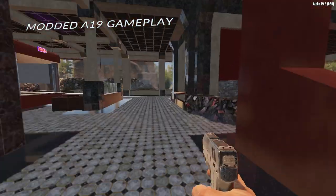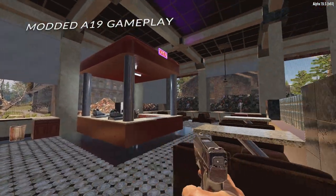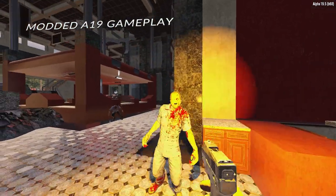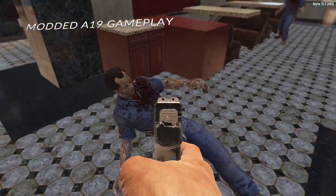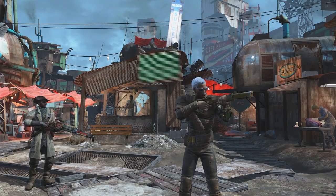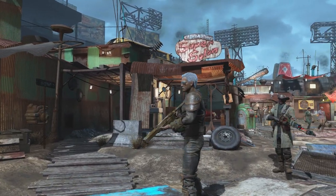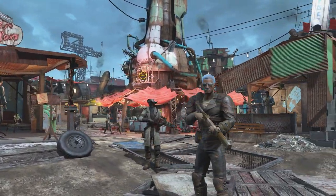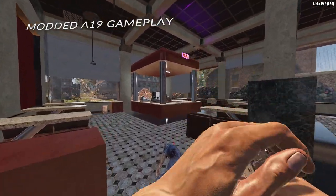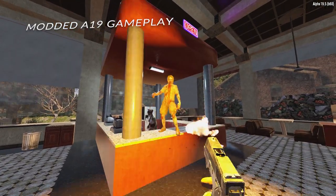The first set of weapons we will see added to 7 Days to Die in the next update is pipe guns. For those of you that don't know what a pipe gun is, it is a type of weapon which falls under the improvised firearms category — they're made from pipes, hence the name. In recent years, pipe guns have become a staple of survival and post-apocalyptic games, Fallout 4 being a notable example. The Fun Pimps seem to have decided that these weapons would be a good fit, and now we have images for all four of the new pipe guns coming in Alpha 20.